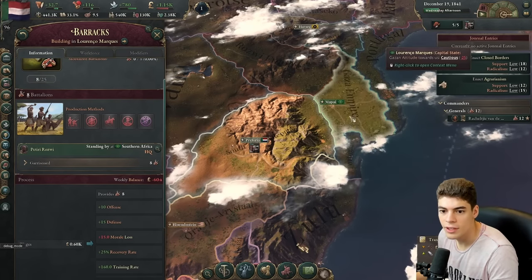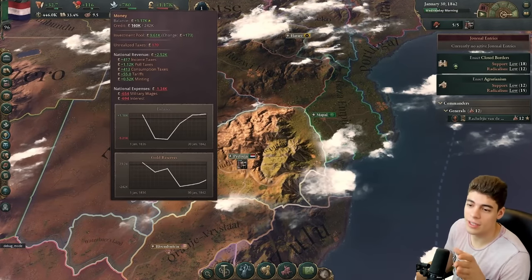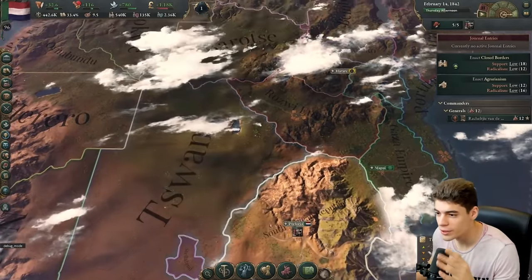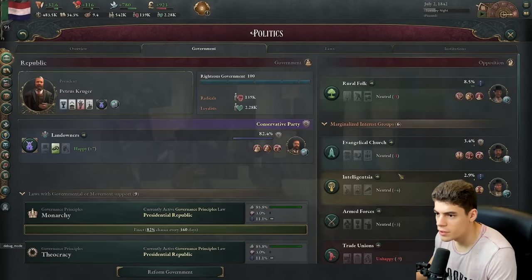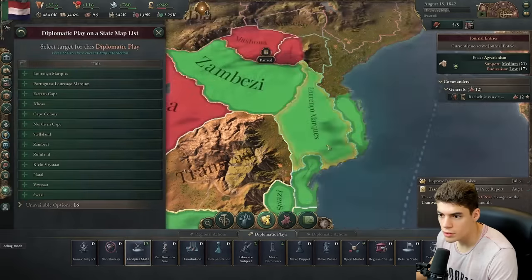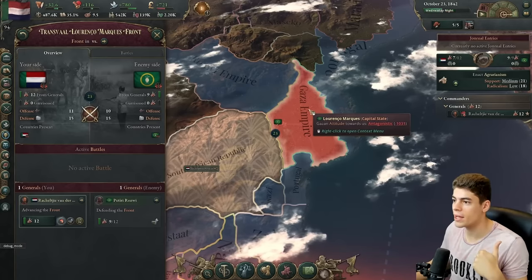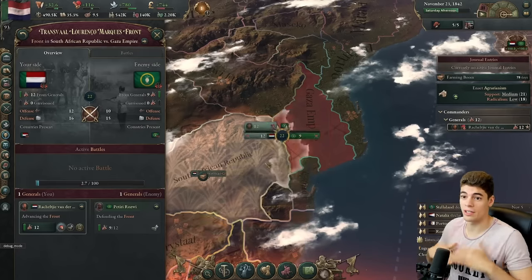Eight of these guys, 10 and 15 — having a port would change everything. But if you go into debt and default, if the red bar fills all the way up whilst you're at war, huge issues. The government: they are marginalized, which isn't good. We want the armed forces to actually be available; right now it's just the rural folk and the conservative part. We're going to give this a shot. Inherently defense is better than offense, but provided he's not pushing me back, there's every chance that we could get something done.